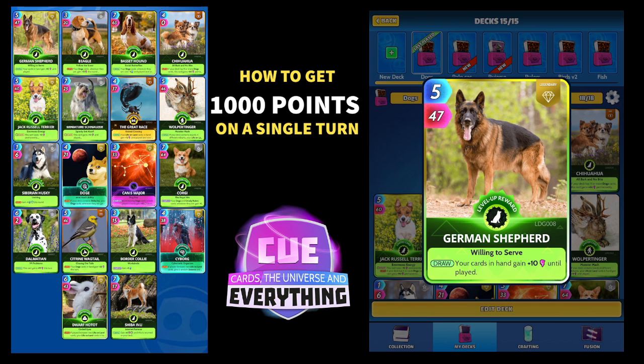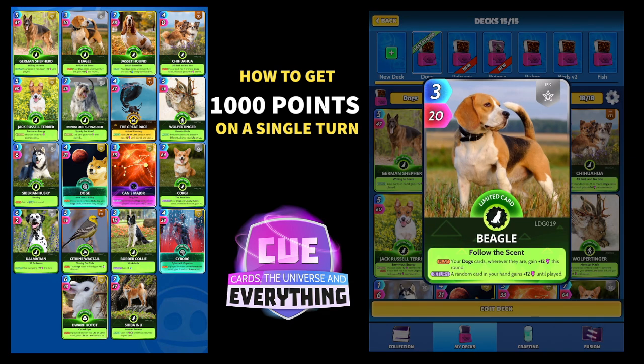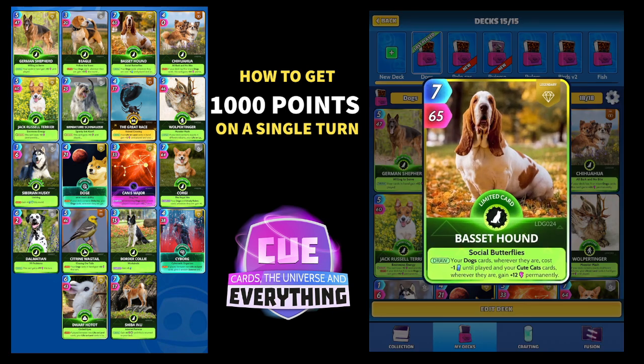I'm going to run through this deck to show you how I've done it. You want to be getting as many 'until played' power cards as you can. The first card is the German Shepherd — on the draw, your cards in hand gain plus 10 until played. Next is the Beagle, three for 20 — your dog cards wherever they are gain plus 12 for this round, and a random card in hand gains 12 until played. The Basset Hound is low energy this week — your dog cards cost minus one until played, and I've put him in mainly for the energy, because we do need to win a couple of rounds before the final round.